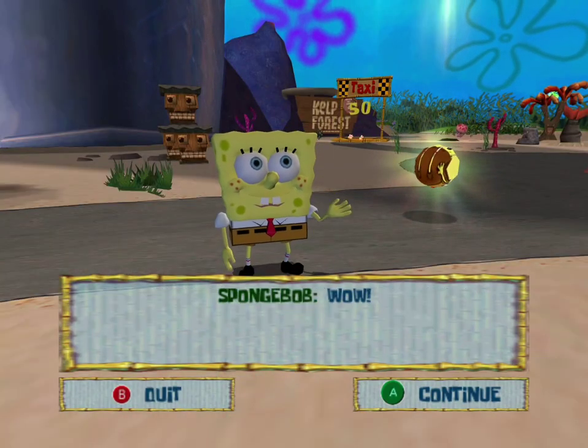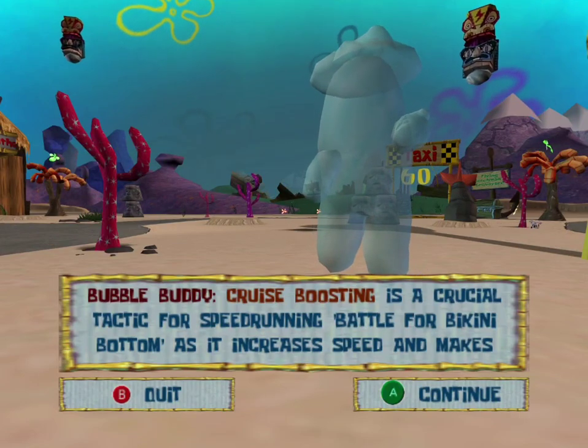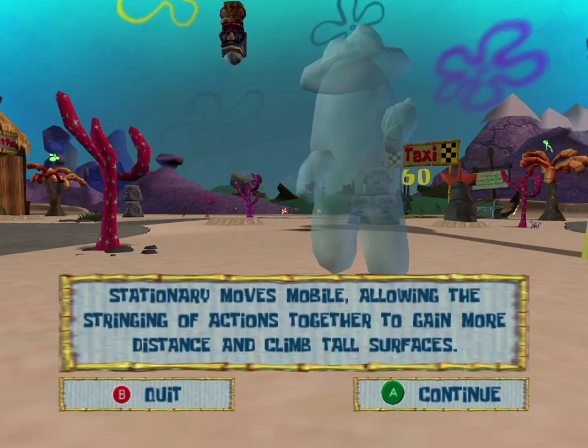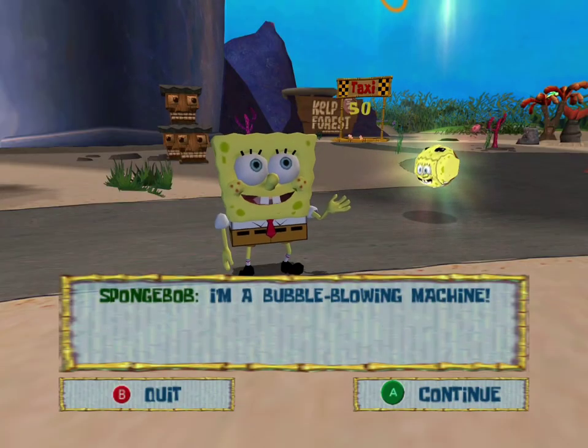Wow! Cruise boosting is a crucial tactic for speedrunning Battle for Bikini Bottom, as it increases speed and makes stationary moves mobile, allowing the stringing of actions together to gain more distance and climb tall surfaces. I'm a bubble-blowing machine!